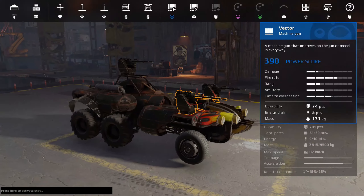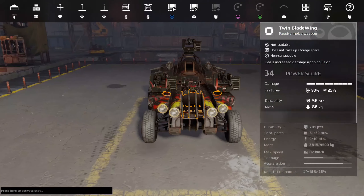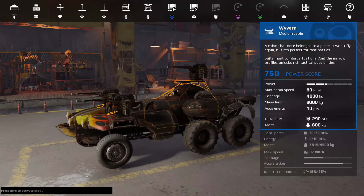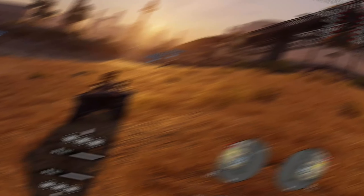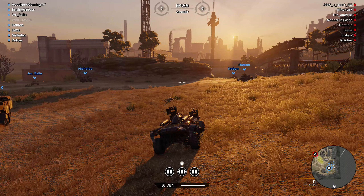We're going to take this one straight out into battle — maybe two or three battles and see what happens. I'm really enjoying it so far so let's get into it. Alright ladies and gentlemen, let's get into our first battle. Our power score is at 2963 and our durability is 781, so it's not too bad.